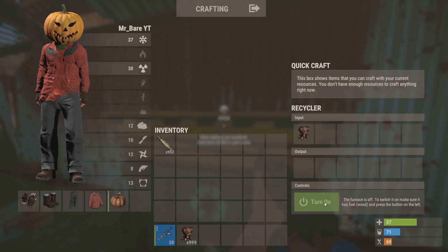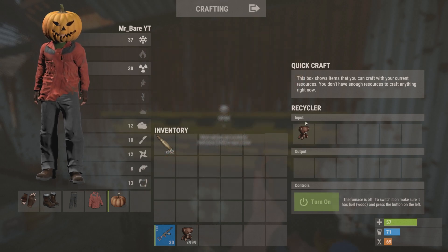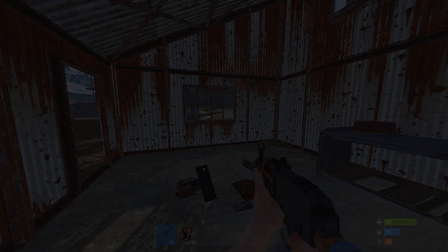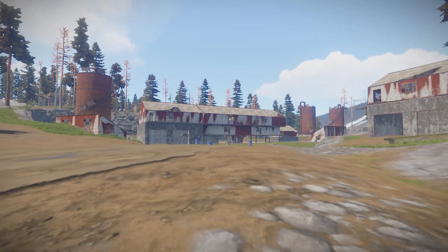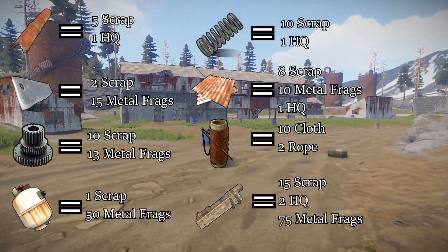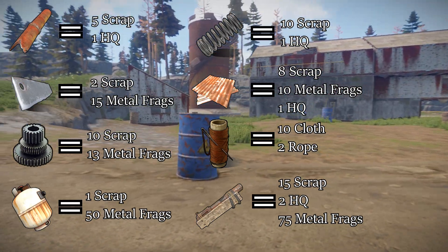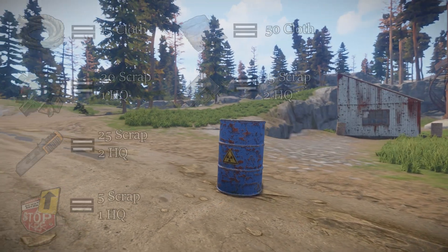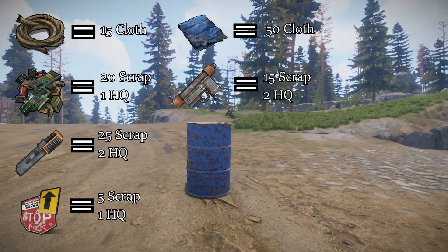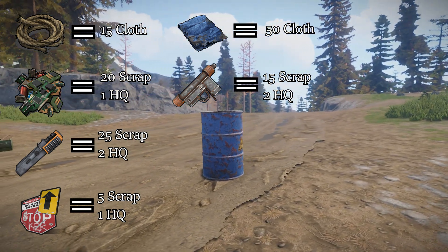Last but not least, we have the pookie bear, and this will give you a whopping 5,000 scrap metal. Just kidding. That has been the whole list, guys. I'm just going to quickly show you a picture of all the items we've just deconstructed. If you want to ever refer back to this video, just come back — I'll put a timestamp in the video so you can click to this bit and use it as a reference.